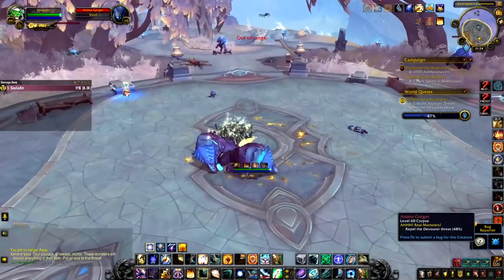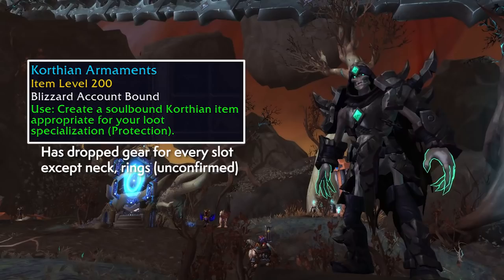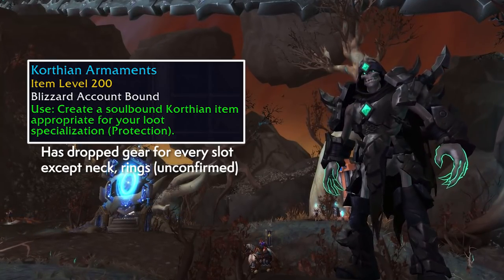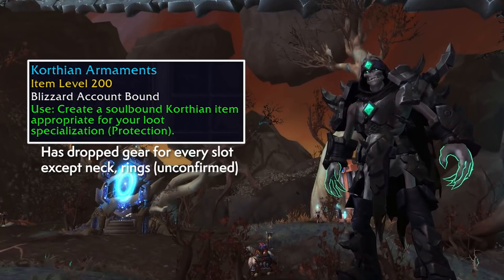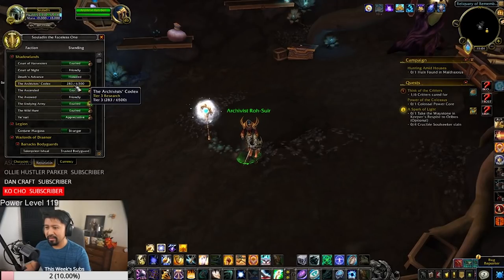Gearing in Korthia and the Maw centers on upgradable gear from rare drops, treasures, and events. Even the older Wrath of the Jailer event drops this gear, though you only get loot from it once a week. From testing, this gear dropped as high as item level 213 — three out of six possible upgrade levels — which is a solid start for players moving into endgame. There's also a rep vendor who sells Korthian Armaments for 1,000 stygia.